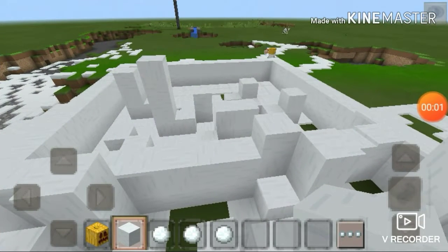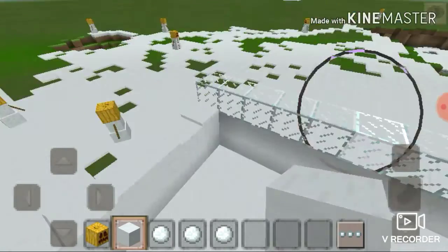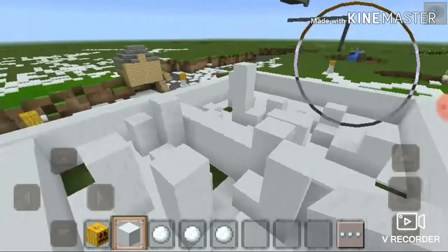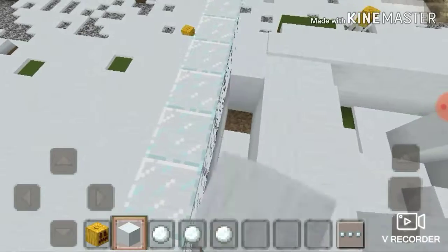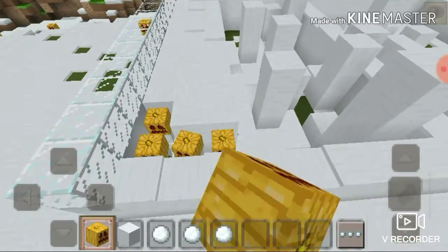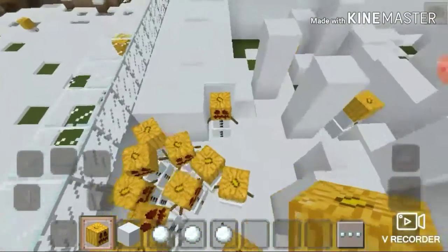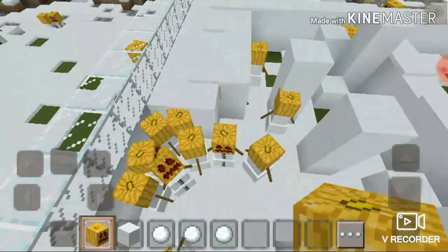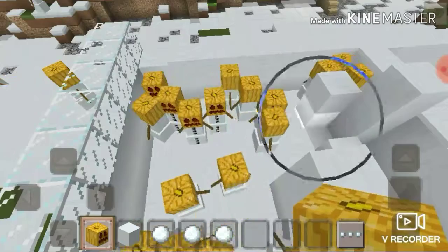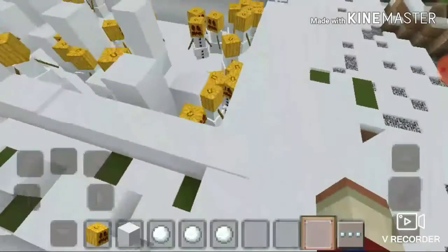An ad popped up but I got rid of it. The ad actually let the snow golems have some time to get out, so now I'm gonna have a lot of snow around here. It doesn't really bother me though — having snow is good. I'm just gonna fix this and get these, and that one, and then this one. So many snow golems!